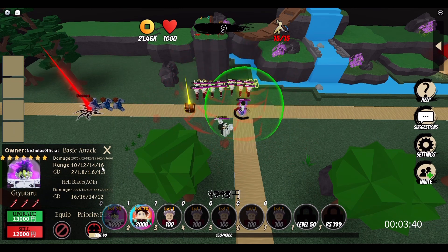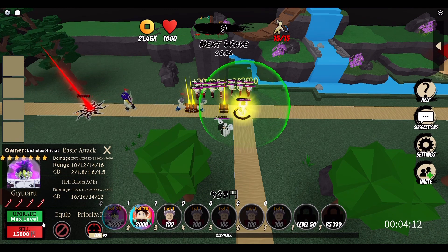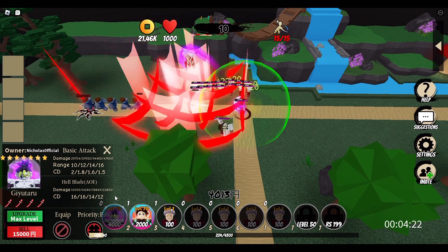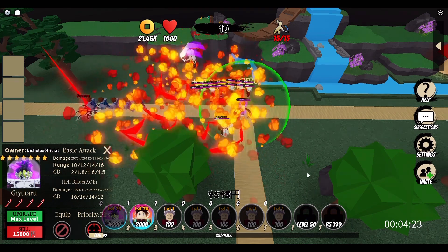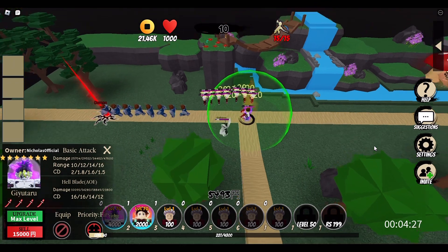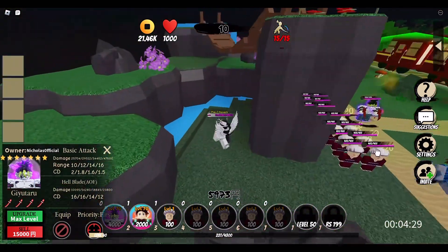For the third upgrade we get 34,000 damage, 14 range, 1.6 cooldown, and the ultimate hits 180,000 damage with a 14 cooldown. For the final upgrade you need 13,000 yen, giving him 47,000 damage, 16 range, 1.5 cooldown, and 230,000 damage on the ultimate with a 12 cooldown. This is actually really good, and he's considered meta.